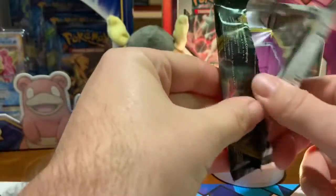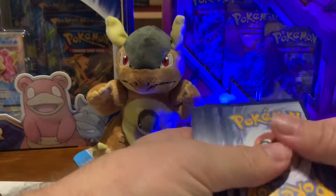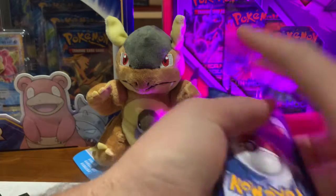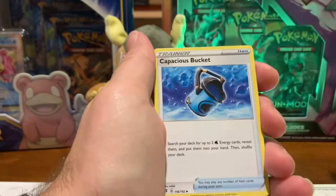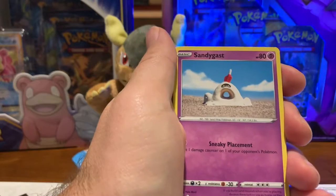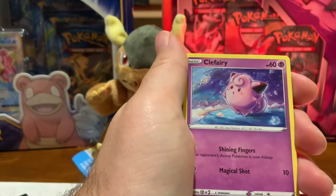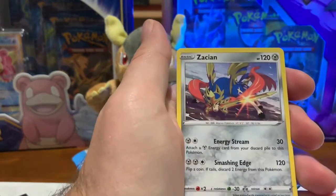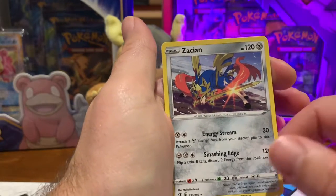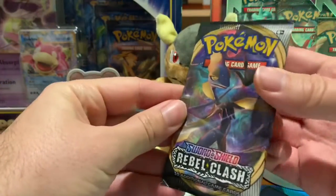Here we go, Rebel Clash pack number one — because we got two of them in this tin. Let's see here, we've got the code card. Come on Kangaskhan, give us some luck! More energy, Skuntank — that's not a good sign — more Pico, Capacious Bucket. I still have not looked up what that means. Sandygast, Rolycoly, and a Stunky. We got the whole skunk family! Clefairy and the Bulbasaur reverse holo, Barboach, and a non-holo Zacian in the Zamazenta tin. Not great, not bad.